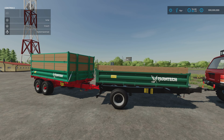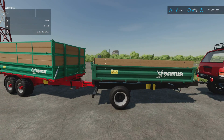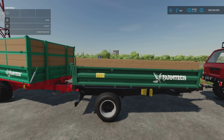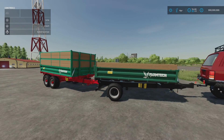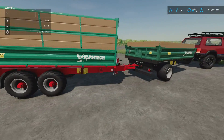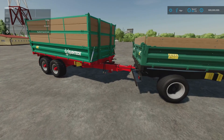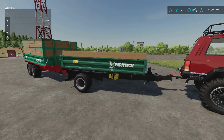Moving on to the Farmtech EDK500 and TDK900 by BGamer003 and Sebulczyk — 7.51 megabytes download, five slots each. We've got a slightly smaller single-axle version and a slightly larger double-axle version. The EDK500 goes up to 7,500 litres maximum; the TDK900 goes up to 12,000 litres. They have trailer hitches so you can daisy-chain them together. They are solid straight-through axles rather than swivel axles.